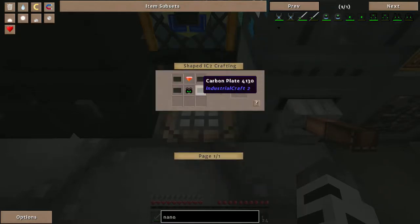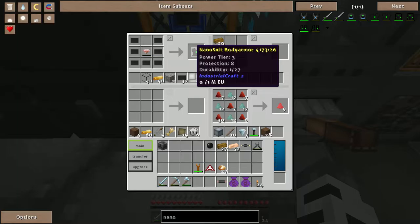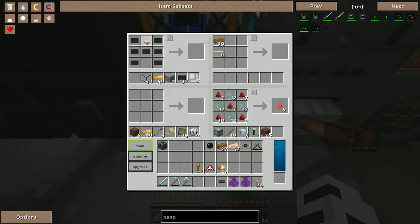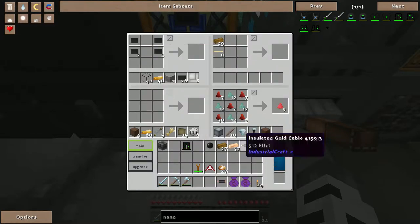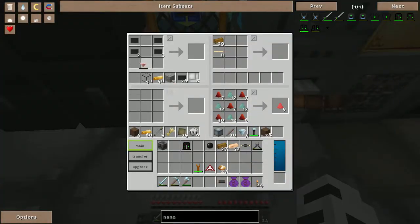We can't make the helmet right now but we can at least make the other pieces. Let's do the leggings and the boots first — simple enough. Another energy crystal is needed. Bada bing bada boom — don't ask why I keep saying that, I'm just having fun right now.